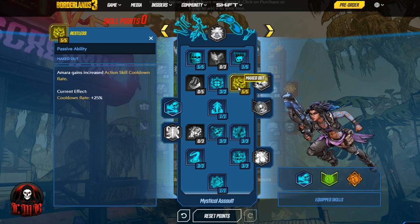If Amara's action skill cooldown still isn't fast enough for your taste, jump into Restless: Amara gains increased action skill cooldown rate — 25%. So you're going to be using your action skill a quarter more often than you already were. I love throwing out action skills as much as possible, so this is always a must.